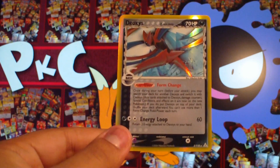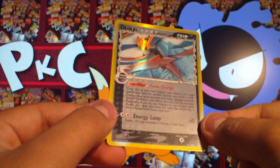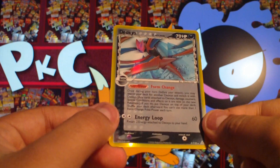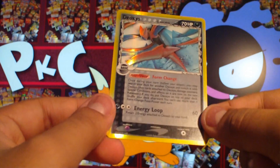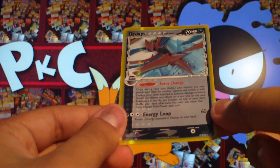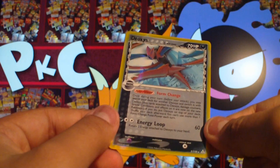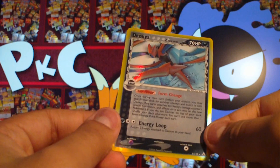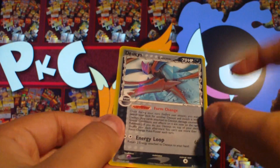A really good looking Magikarp, I have to say. I quite like it — how it's shrouded by darkness, dark waves. Cool. And also a Deoxys, which is a holo. That's nice, it's pretty good actually. I think they differ in terms of how they look holo-wise in future sets. That's a really cool holo though. I quite like the type of holo they give you here — it looks a bit more... I don't think it looks cheap really. But I do prefer the proper holo squares.